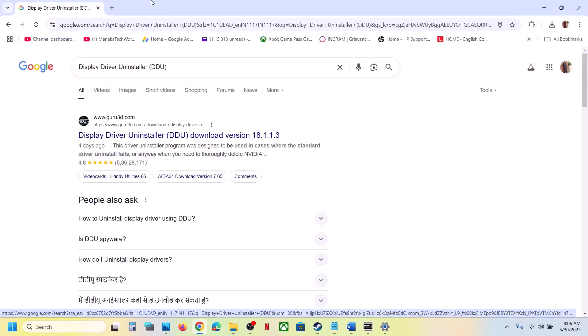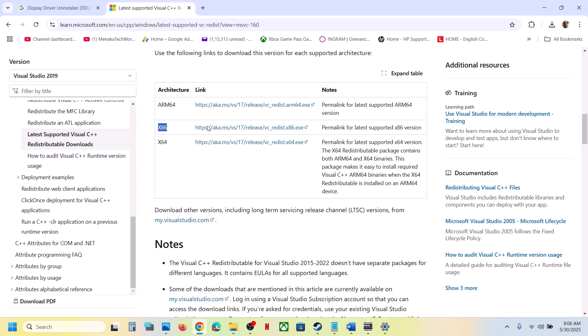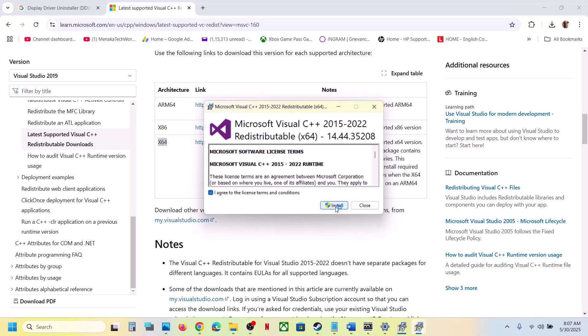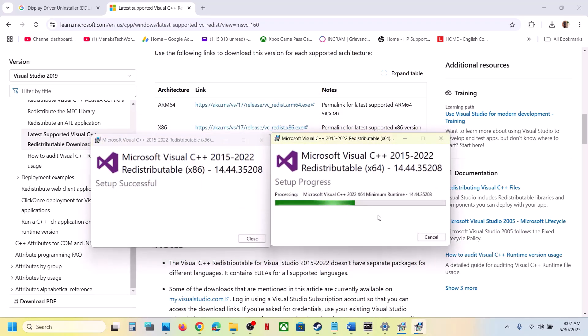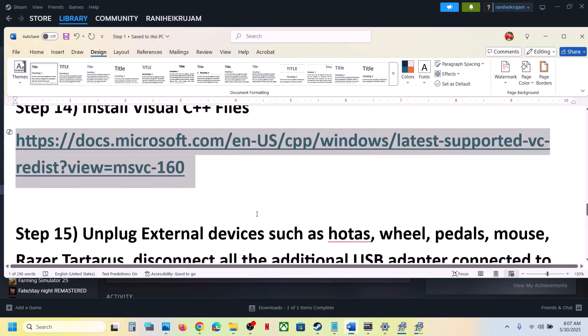The next step is to install Visual C++ redistributables. Copy the link provided in the video description, open it in a browser — it will take you to the Microsoft website. Download the x86 and x64 files. Run each exe: if you see a Repair option click Repair; if you see Install, check the box and hit Install, clicking Yes to allow. Make sure both files are installed, then restart your computer and launch the game.